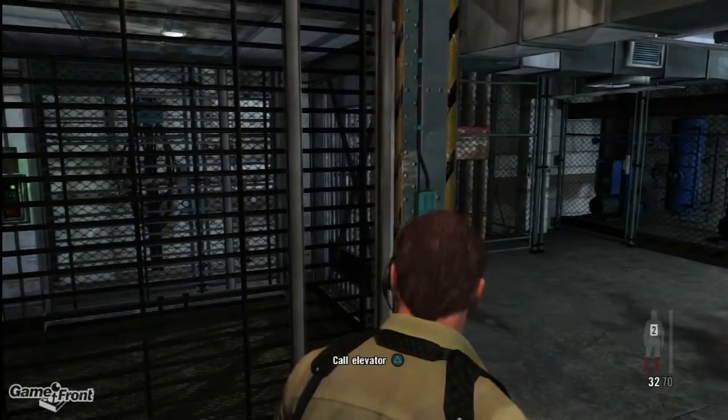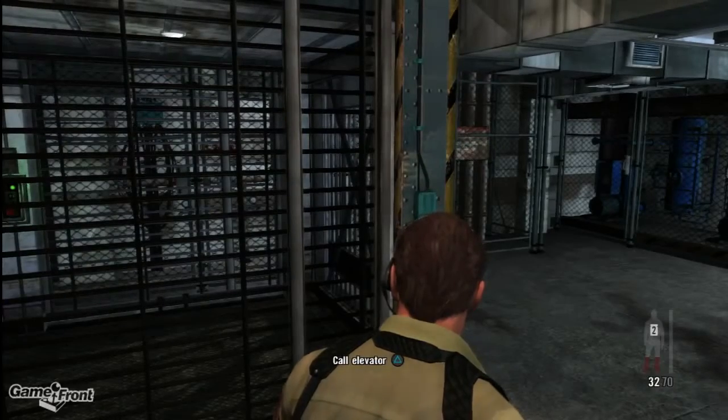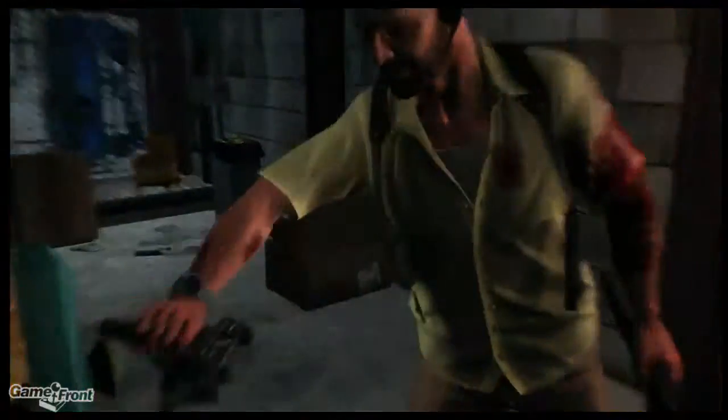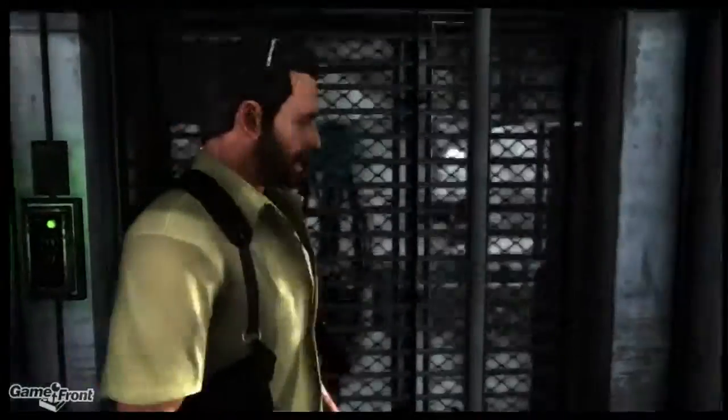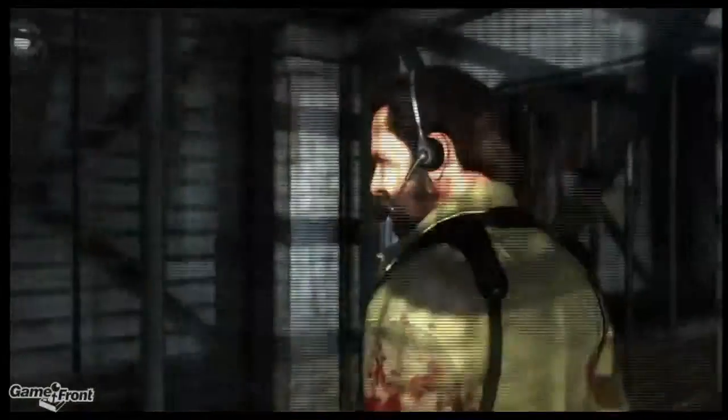So now you can relax for a bit until you find yourself in an elevator. You're going to want to push the button to call it, get in that elevator, and you're going to find out there's a guy helping you with a sniper rifle.